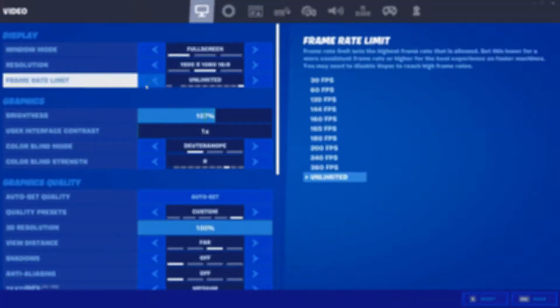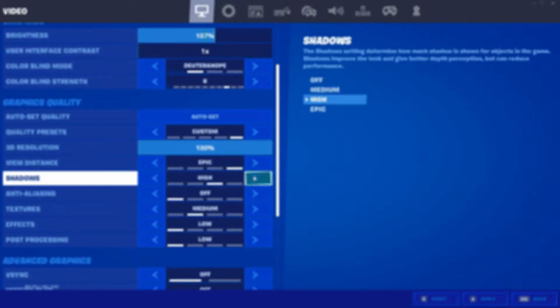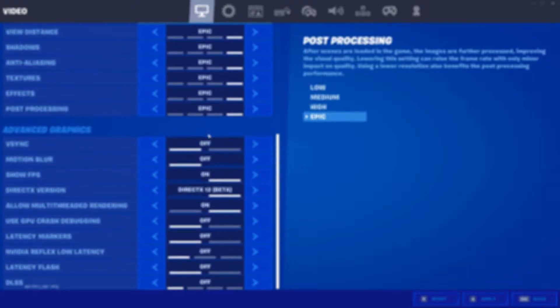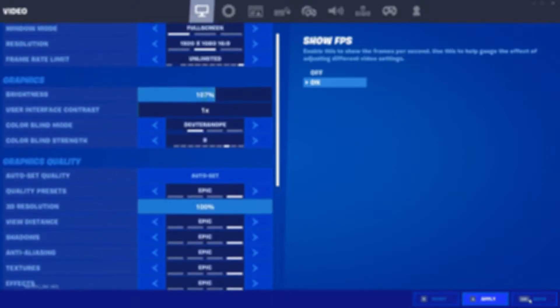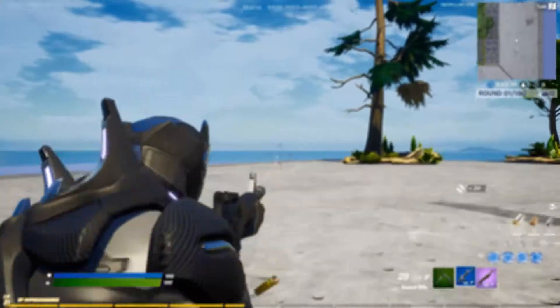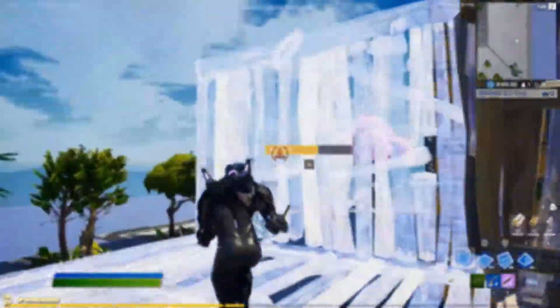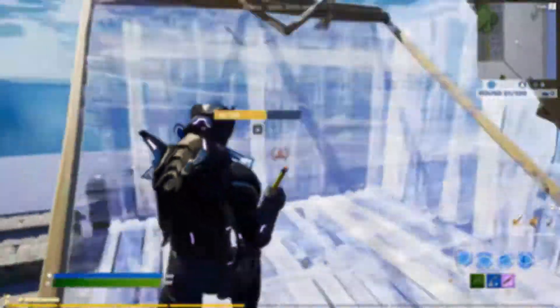I'm using unlimited framerate so it will go as high as the computer can manage. I'll start with epic settings, then go down to medium, and then scale down to low. I'm not going to cover the high setting because there's not a big enough difference between high and epic in Fortnite — it would just take up time in the video. The first FPS test in Fortnite is creative mode, and I'll show you a list of how much FPS you approximately get with each quality setting: epic, medium, and low.